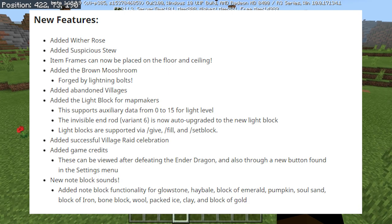Added Abandoned Villages. Added the Light Block for Mapmakers — this supports auxiliary data from 0 to 15 for light level. The Invisible End Rod, Variant 6, is now auto-upgraded to the new Light Block. Light Blocks are supported by slash-give, slash-fix, and slash-set block. Added Successful Village Raid Celebration. Added Game Credits, which can be viewed after defeating the Ender Dragon, or there's a new button in the Settings menu. That's cool.